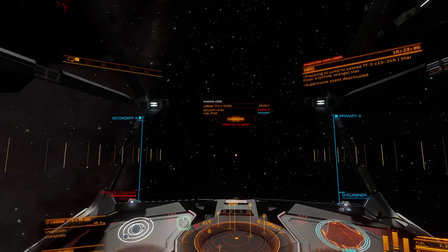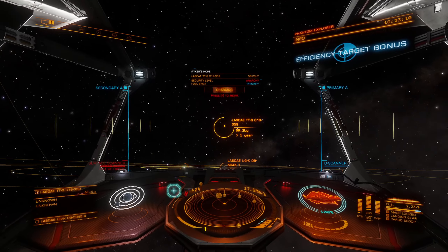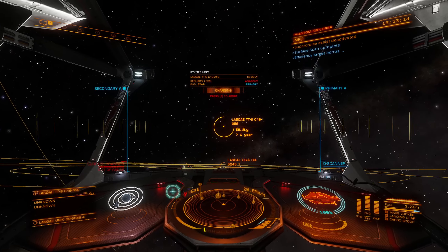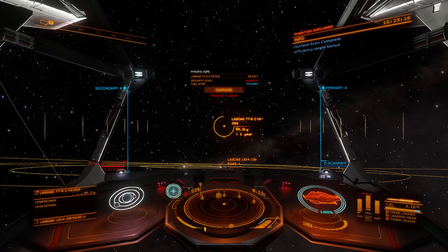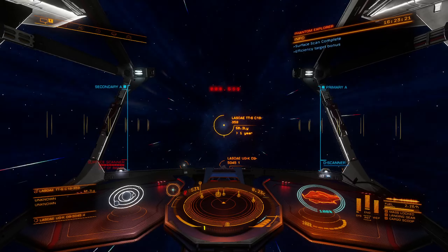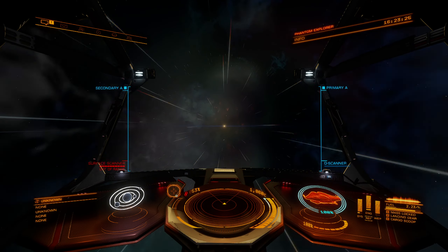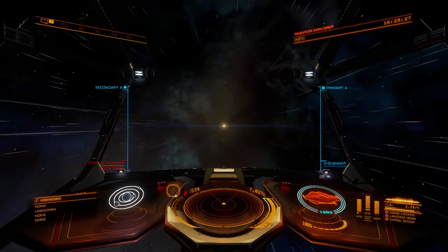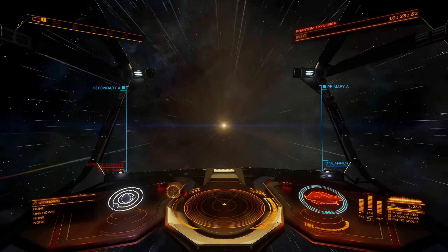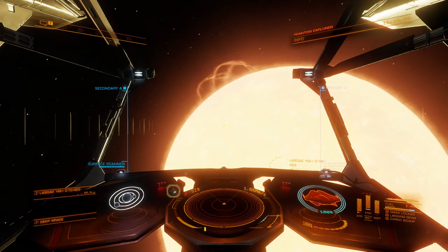I think it'd be really cool if they adjusted the travel system to make a galactic version of super cruise — that would be so cool. I feel like it would make the game much more fun and interesting because you'd feel like you're actually flying around the galaxy instead of just hopping from star to star. I realize the lore is set up the way it is and they don't want to change it, and that's fine.